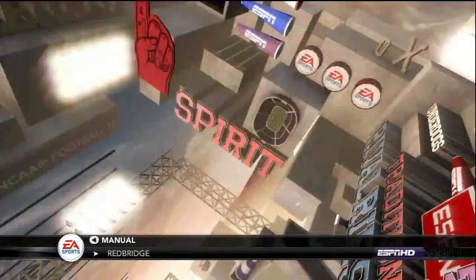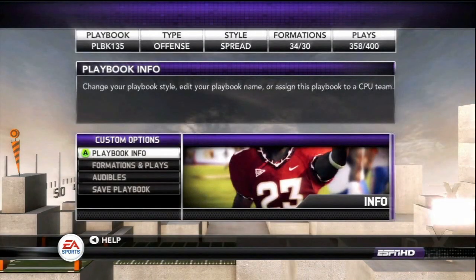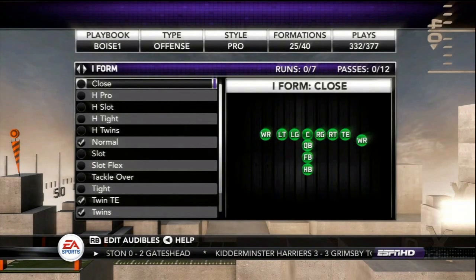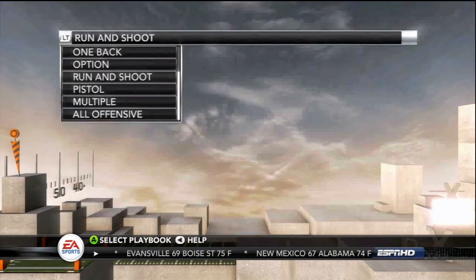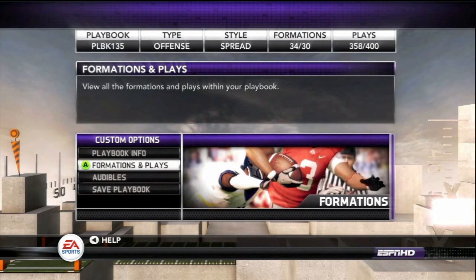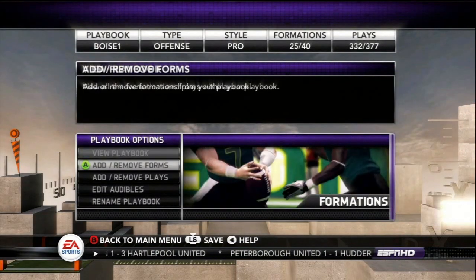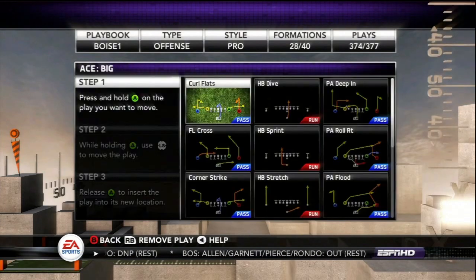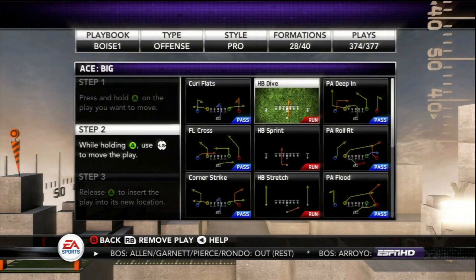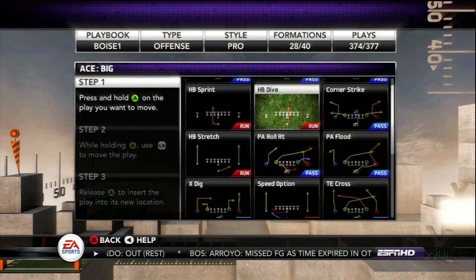Finally, thanks to the new custom playbooks, you no longer have to hunt for the playbook that fits your unique style. From a playbook that only includes I-form to a hybrid flexbone and run-and-shoot playbook, you can create your playbook to your exact specifications. Add or remove entire formations at once or select individual plays. You can even set up how the plays are laid out when you're at the play call screen, so you can set things up exactly how you want them.